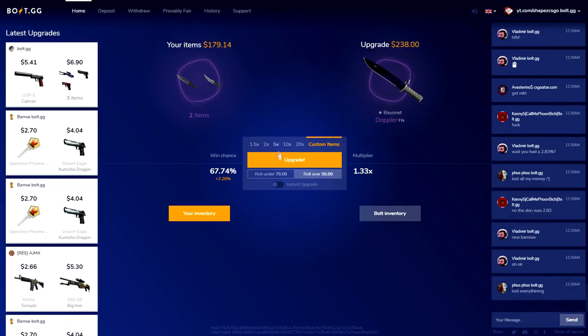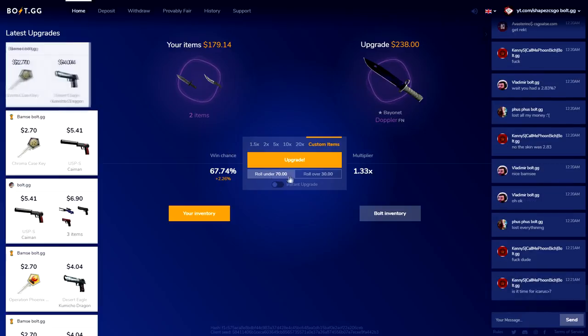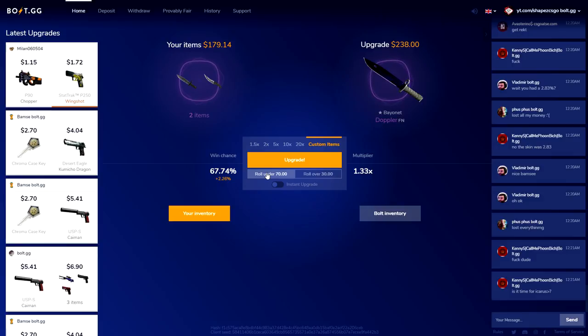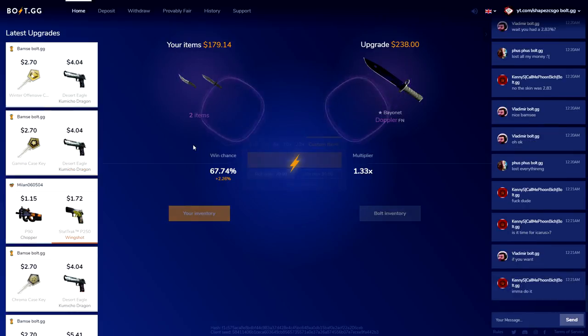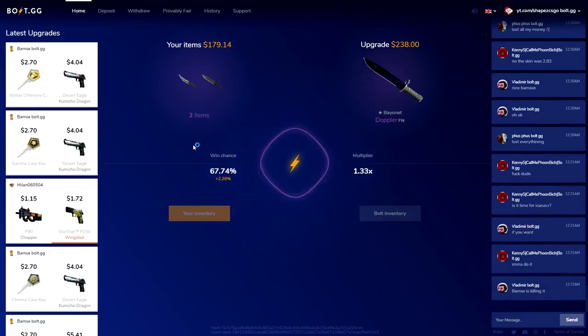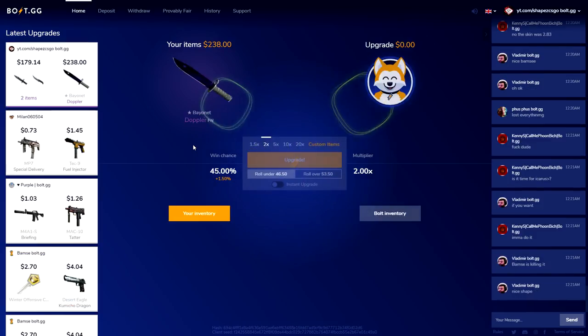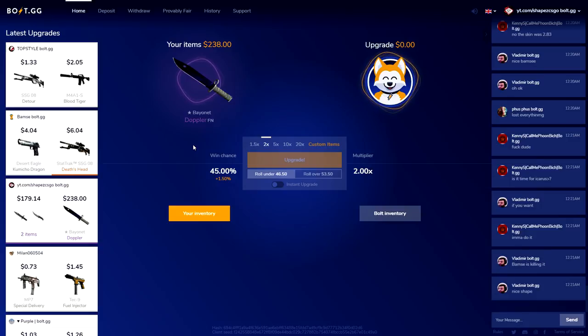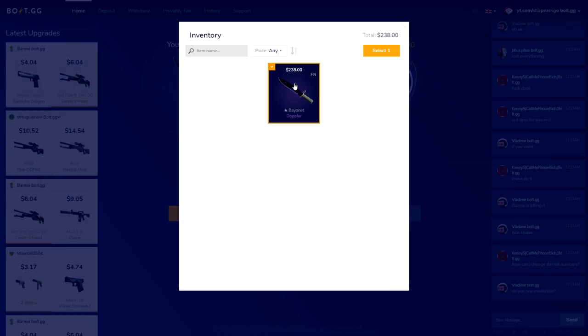I'm going to put it on under — we actually have a 70% chance to win it as you can already see here. Please — if I lose it I'm going to cry. Yeah, please. Yeah boys — we did it! We just got a fucking Bayonet Doppler out of like $150 boys, what the hell! We fucking need it boys, let's go! That was my goal for today — we made like $80-90 profit, that is insane!